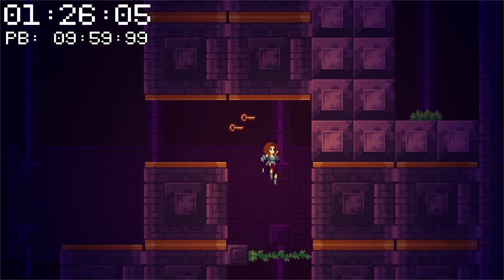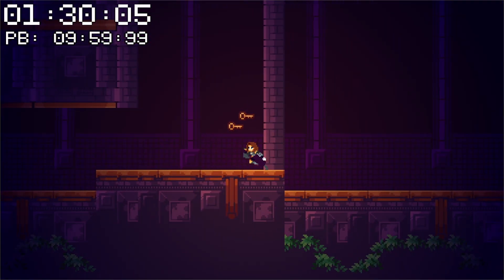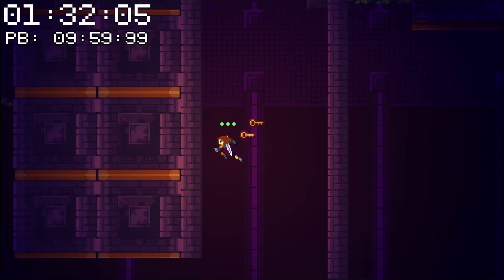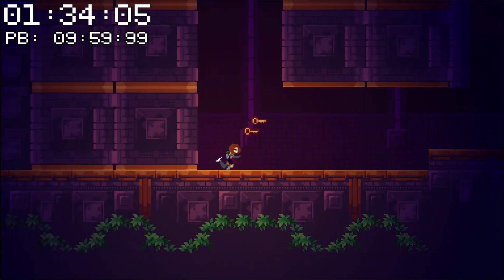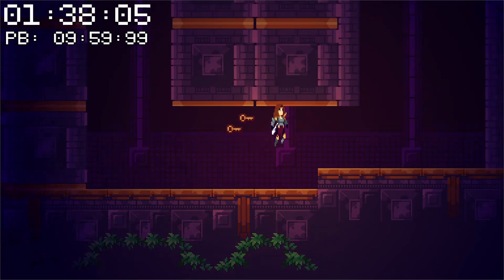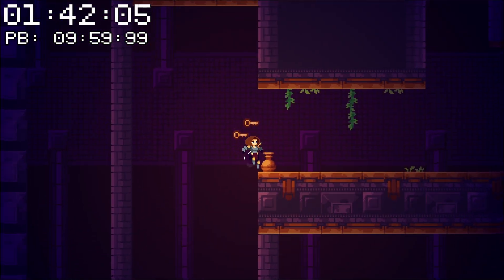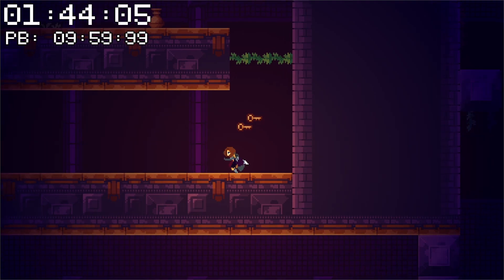Here we've got our breakable barrier. Please don't ask me why it sounds like glass, but it's actually a vine. I'm going to replace it with something that more appropriately fits the sound effect, or tweak it later on. But that's neither here nor there — let's wall jump up and continue to proceed through the level. We've got more breakable barriers here.